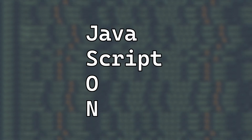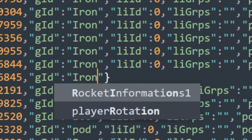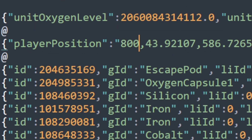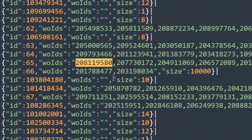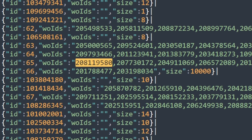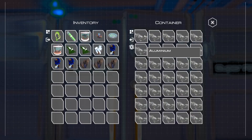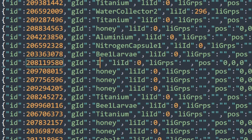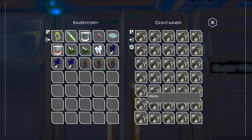But y'all, Planet Crafter doesn't use garbled nonsense save files. It uses JSON. JSON stands for JavaScript Object Notation, and JSON is super easy to read, super easy to write, and super easy to edit. Like, it's easy to tell that these lines are items in the game — this one's aluminum, this one's titanium, this one's iron. If I search this ID, we can see it's in this list of IDs down here. So I'm willing to bet this is a container. And if I search the rest of the IDs in this container, it looks like they're all aluminum. So boom, there we go — now we can give ourselves whatever we want.